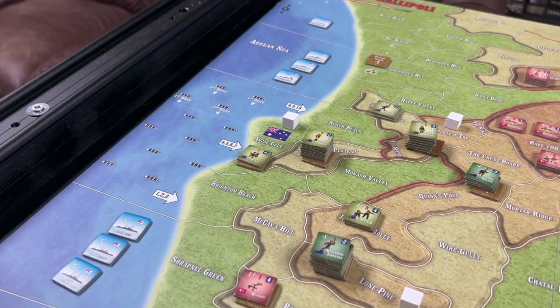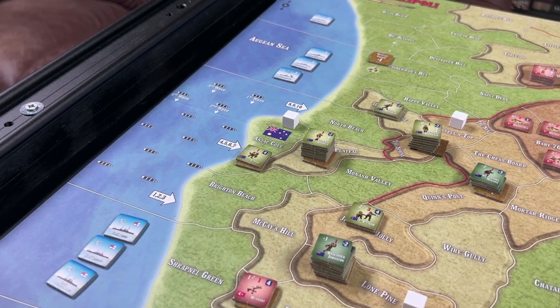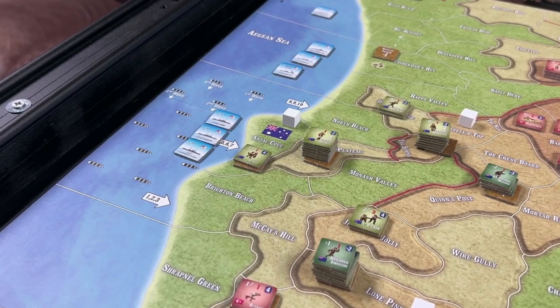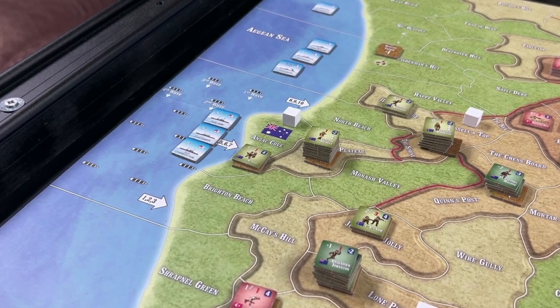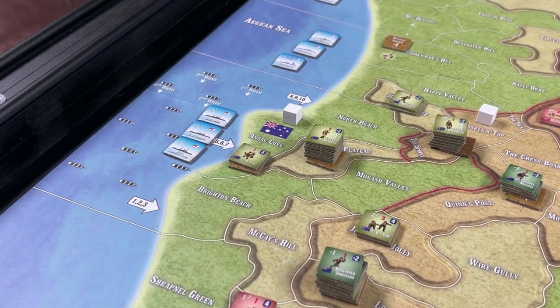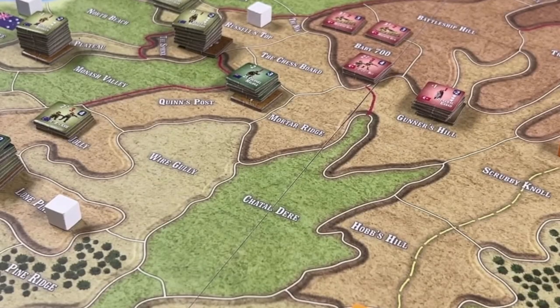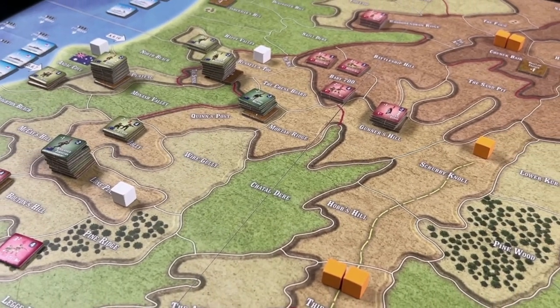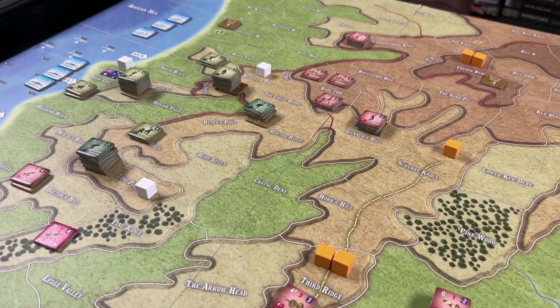The Anzac player rearranges his ships in the Aegean Sea Zone, and the ships that were in the southernmost zone now move to the middle area. We move on to activations, and because the Turks have the morale advantage, they go first.